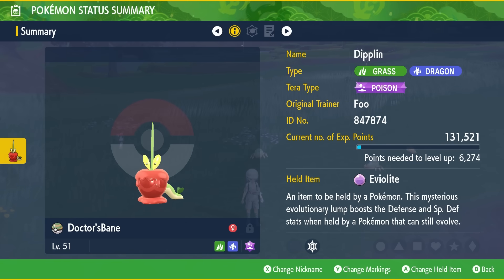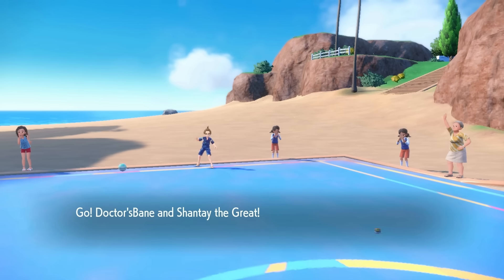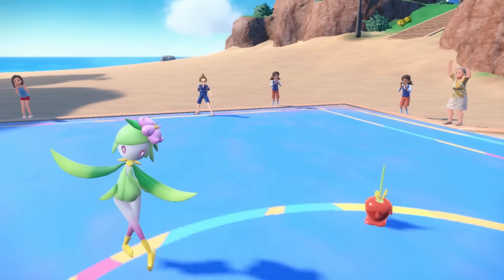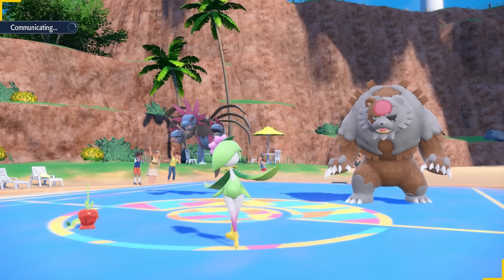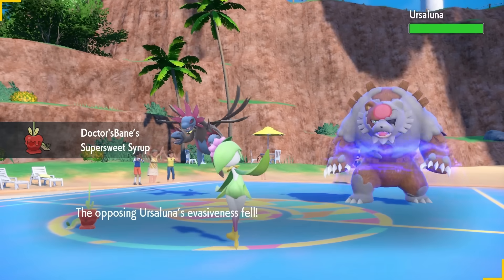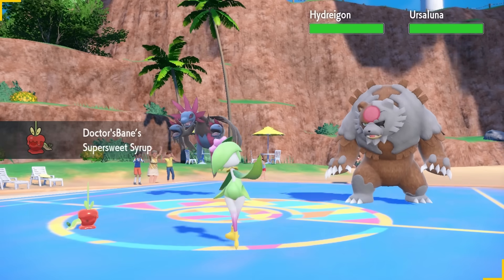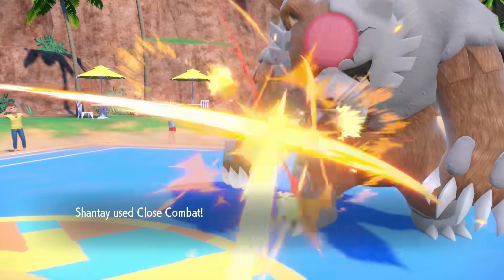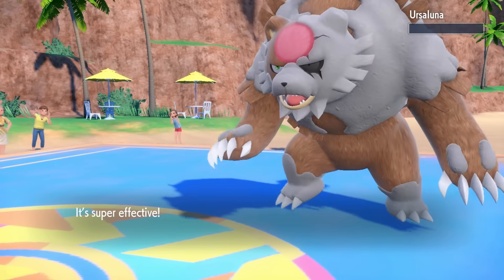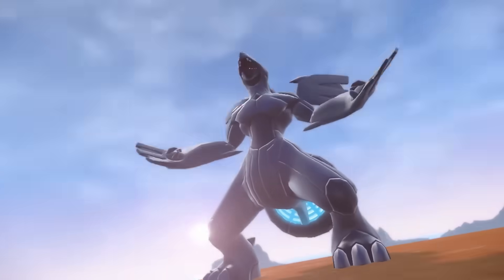The last thing I want to mention, which is pretty common knowledge now and I've already done a video about, is that Dipplin can hold the Eviolite even though it doesn't have an evolution, which gives it a 50% boost to both of its defenses, making it really, really bulky. It can be quite an interesting support Pokemon with its speed control in Syrup Bomb and its ability that drops the opponent's evasion. It sticks around, it can heal its allies with Pollen Puff — all really cool. But it's a nice segue into the fact that it's probably getting an evolution really soon in the Indigo Disc DLC, so I can't wait to see what that looks like.